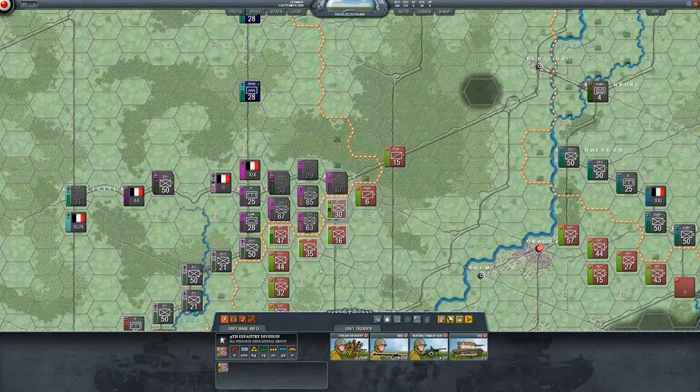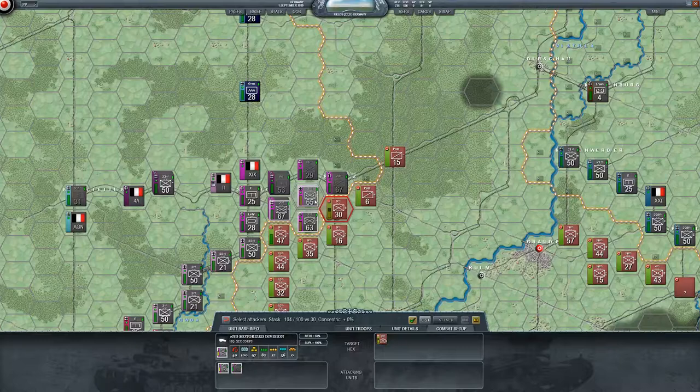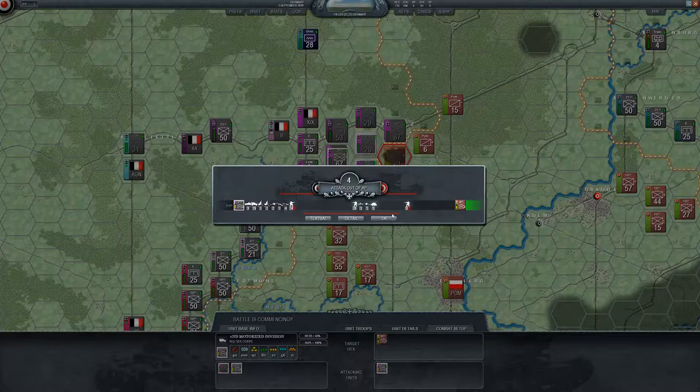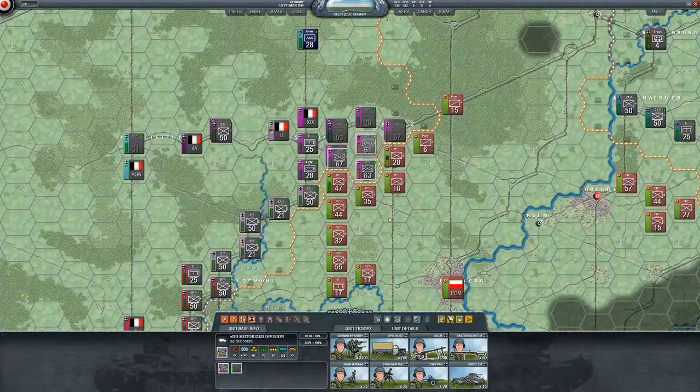I'm going to move one unit here and try a ground attack. Select these guys — they're a little worn, not too bad. I can only do one attack. We're over-stacked but I don't have many other options. We're out of AP but they did lose some units, which is good. We're wearing them down and pushing them at least.